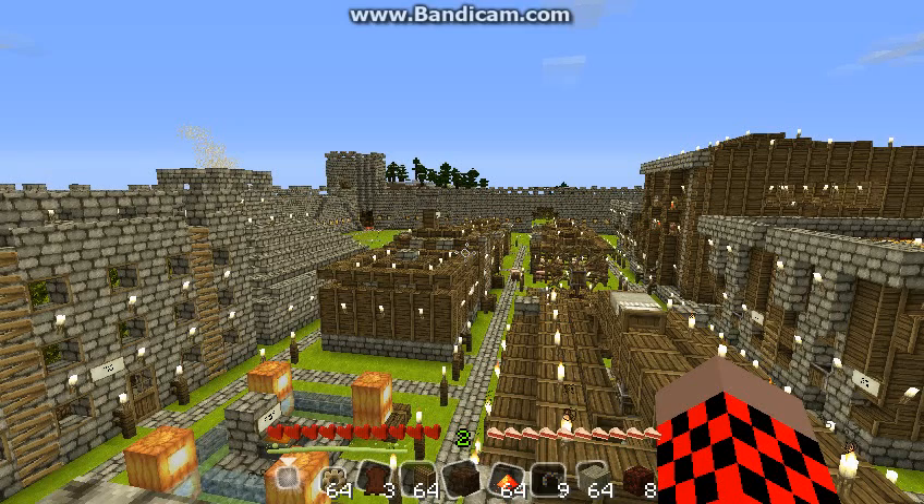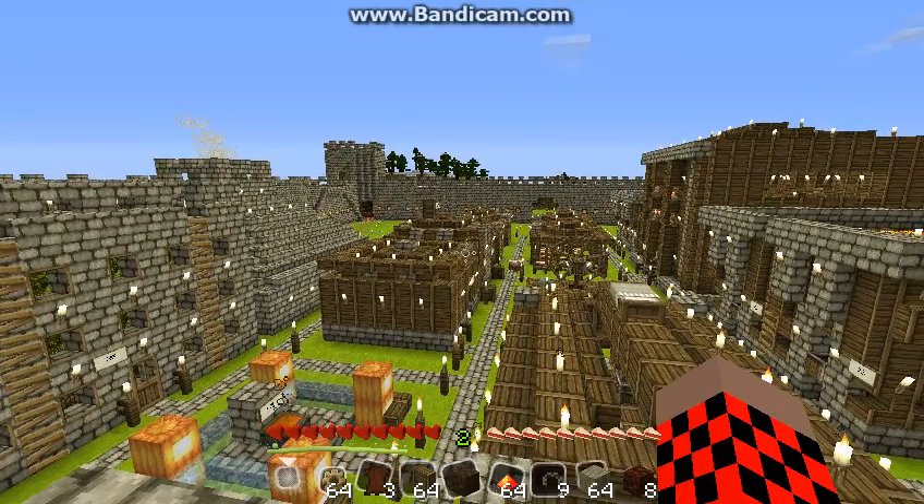Hi guys, Starship here. Welcome to episode 2 of Getting to Steel. In today's episode we're going to process netherrack into concentrated hellfire. We're then going to use that concentrated hellfire to build a hibachi. We're also going to build a bellows and a turntable and bring all three together to create a stoked fire, which is the basis for pottery, which will be covered in episode 3.